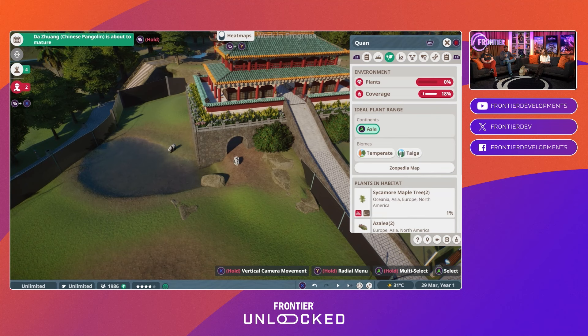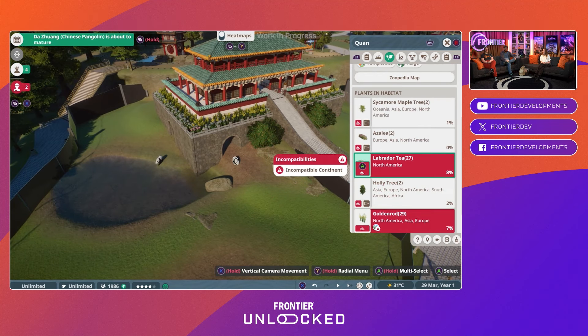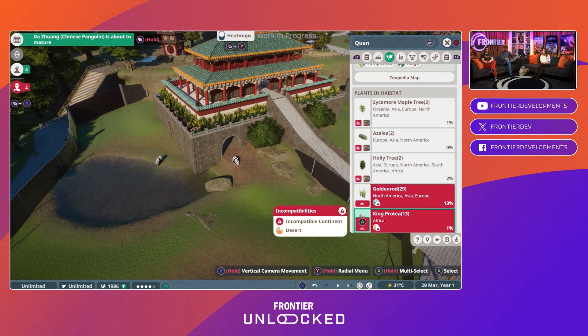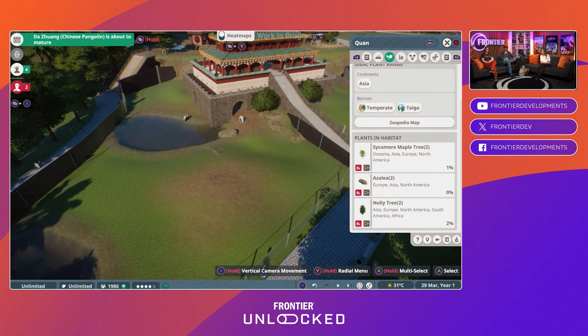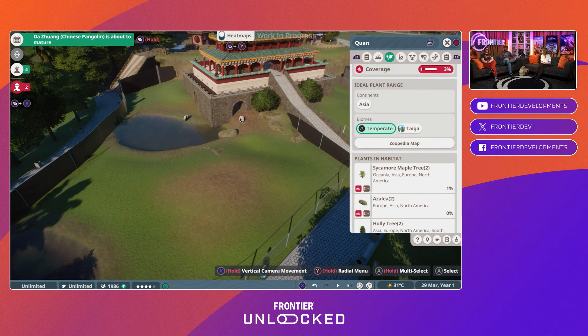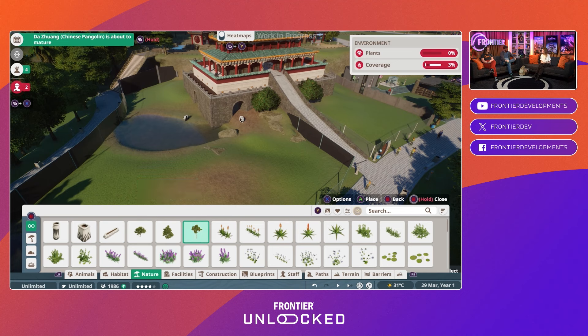We've got the plant screen here — what are the animals happy with? You can see there are some plants that have made their way into this habitat that the animals aren't happy with, and we've got lots of shortcuts in this menu to quickly remove them. Animals can handle a little bit of things they don't like, but you always want to aim for the optimal. You want happy animals.